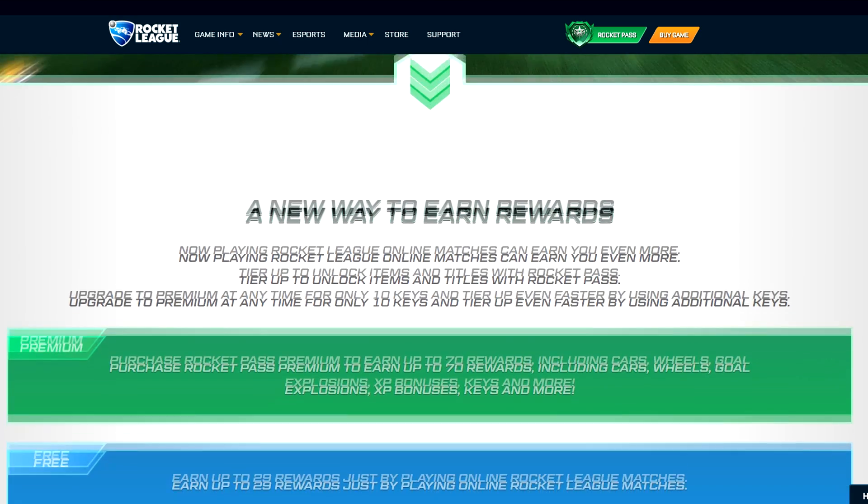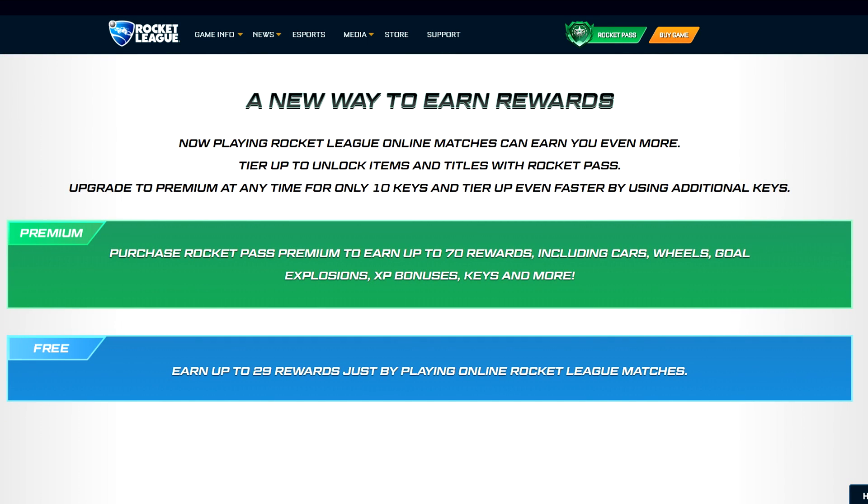Scrolling down further, we learn that there are technically two Rocket Passes coming out. There's the premium version, which contains 70 items or 70 tiers, and you can purchase it for 10 keys. You can also spend extra keys to unlock tiers — maybe you're a bit rich and you don't want to spend 100 hours getting that final car. Well, that option is available to you.